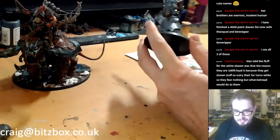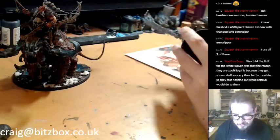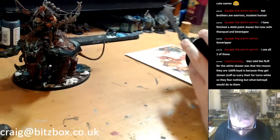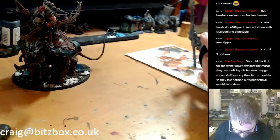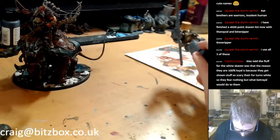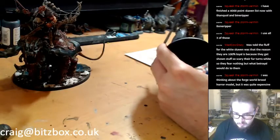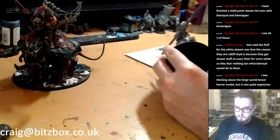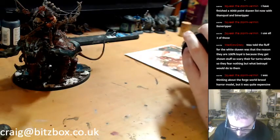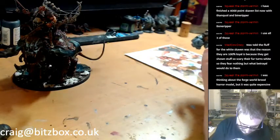Apparently the fluff of the White Skaven is that the reason they are 100% loyal is because they get shown stuff that's so scary their fur turns white — so they fear nothing but what the council would do to them. That's quite cool. Someone was thinking about the Forgeworld Brood Horror model, but it's quite expensive. Most of the Forgeworld stuff is, isn't it? But you get what you pay for — they're really nice.